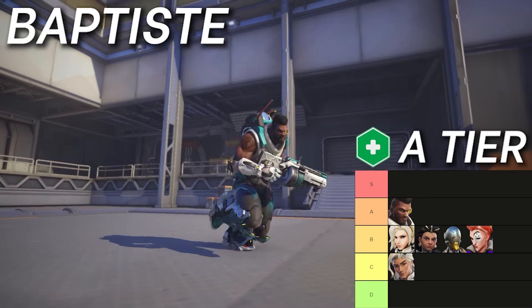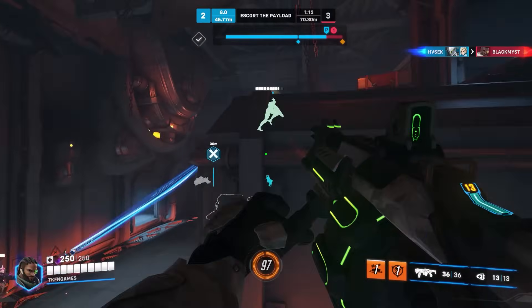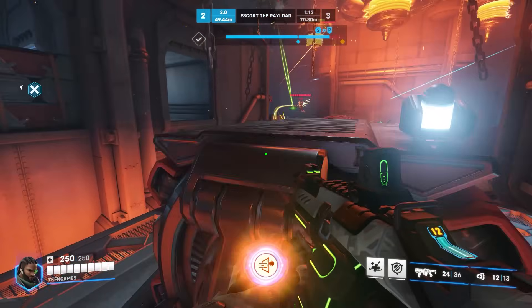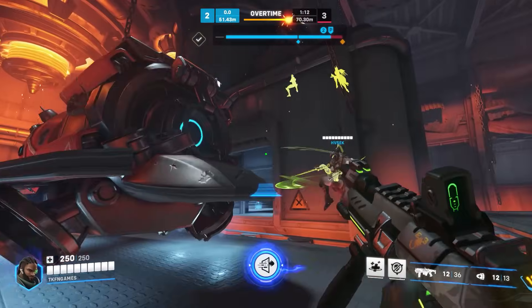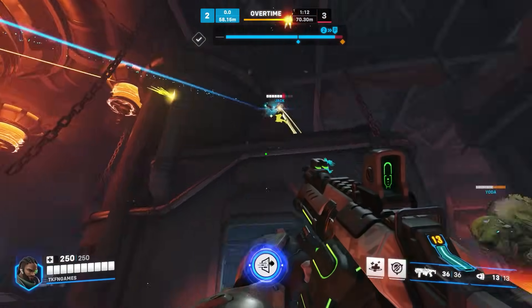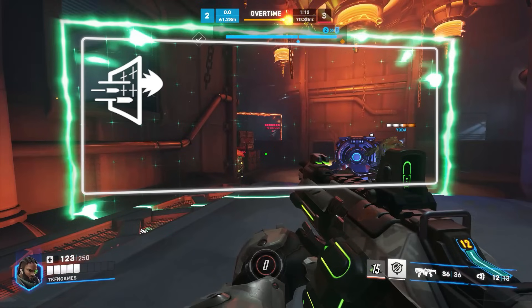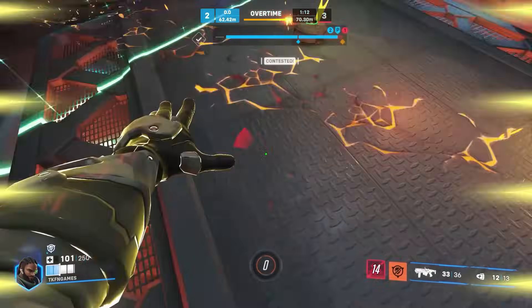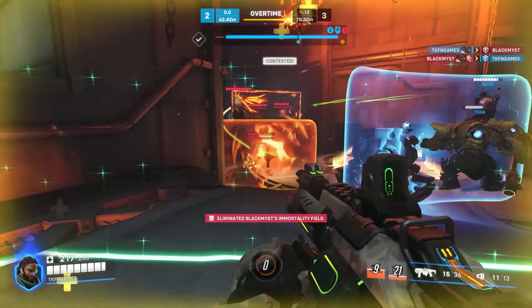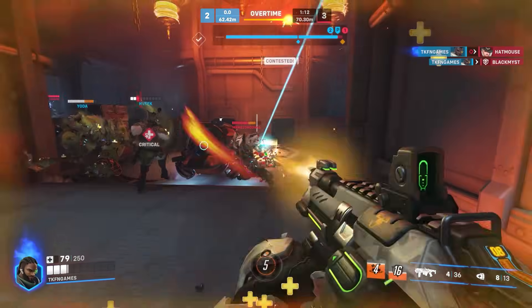Moving up to A tier, first we have Baptiste. It's a rush meta with team stacking and speed pushing, so Bap does have a role to play, but it really is just a bit too fast for him to be S tier. He used to be super busted, but nowadays his immortality field and regen burst won't help him survive a Juno hyper ring push easily. At least D.Va's been nerfed, who was definitely gatekeeping him the hardest by being able to chase after his exo boots easily. Outside of the top meta, he's as good as always — sustaining the team is really easy for him, and only Juno rivals his high ammo counts for both poking and healing.